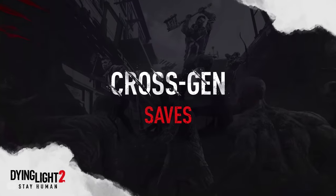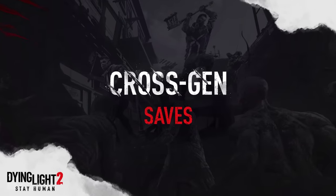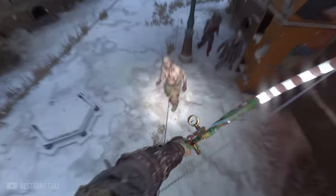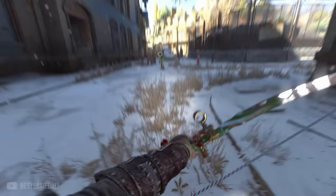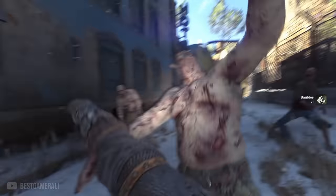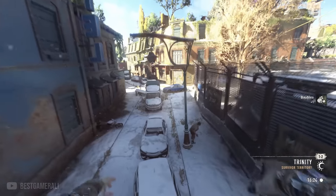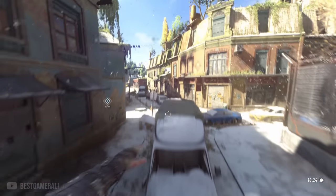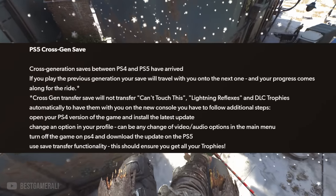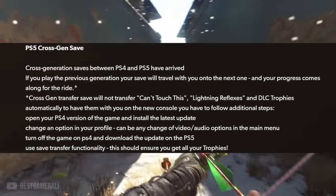Good news for PlayStation 5 users - Techland has added PS4 to PS5 cross-gen save support for Dying Light 2. PlayStation 4 users can now bring their save files to the PS5 version by transferring the save using a USB or cloud storage. If you also want to transfer achievements, pause the screen and follow the on-screen instructions.